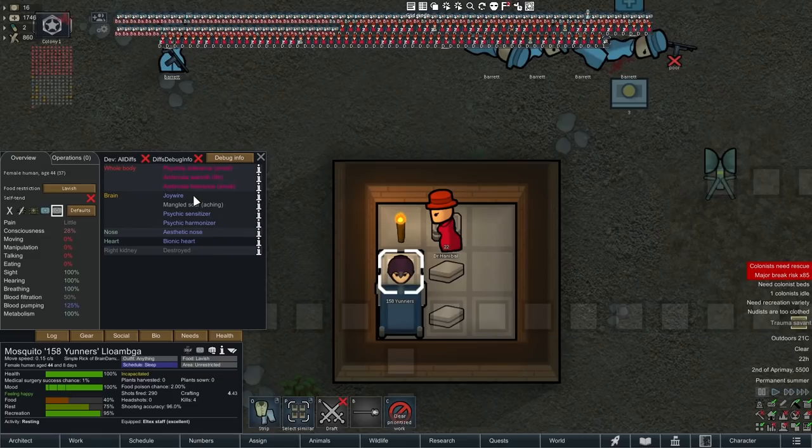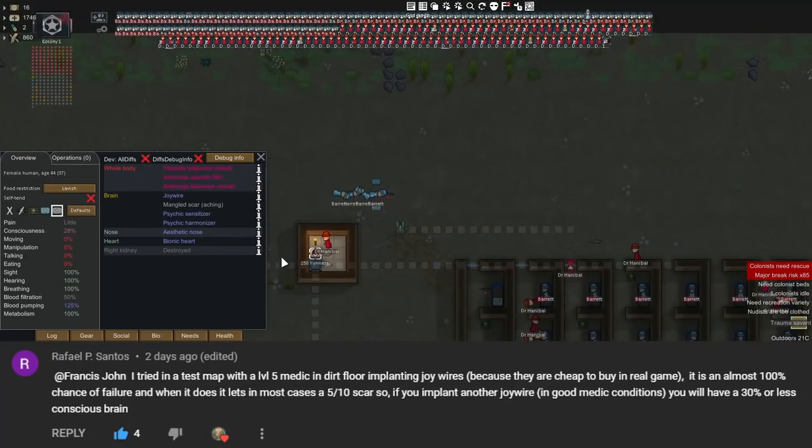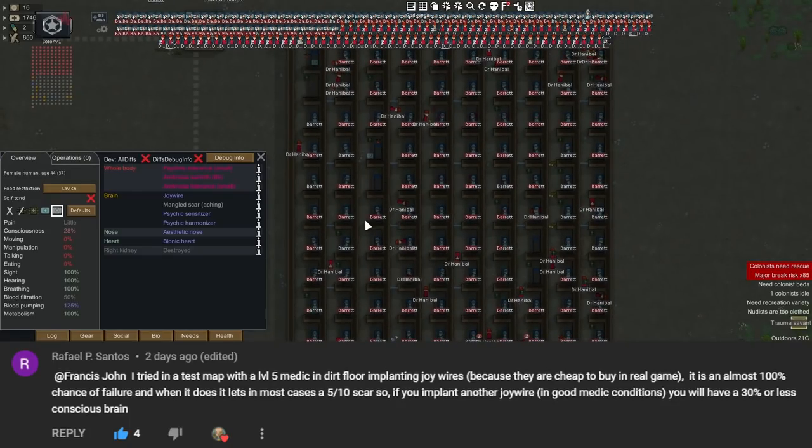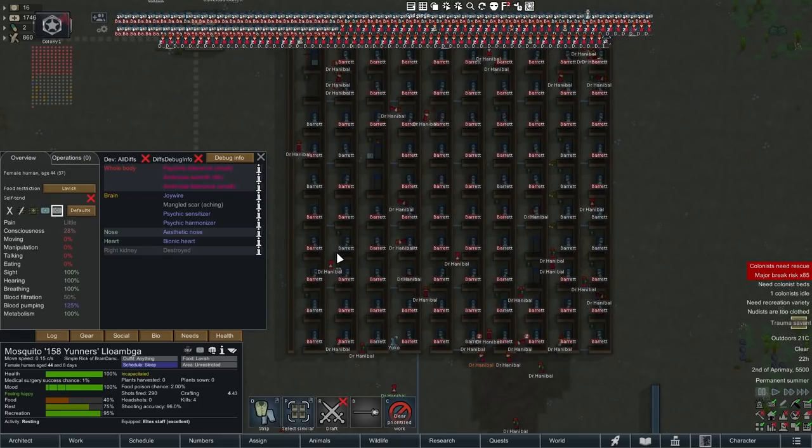Now comes the tricky part — how do we replicate the brain damage? It used to be you could get them hooked on gojuice, which had a tolerance level that had a mean chance to develop 50% brain damage. However they seem to have removed tolerance from gojuice around patch 1.2, so you can't do it that way anymore. However there are other options. The first and simplest way is botched operations, and it turns out you can botch operations pretty reliably if you make the conditions horrific enough.